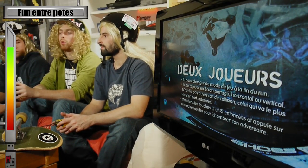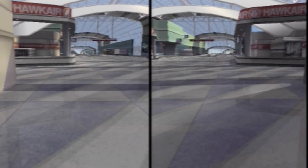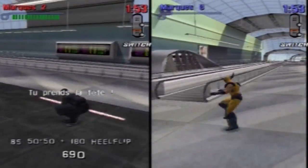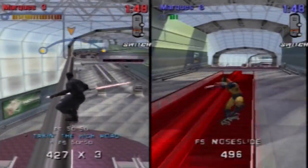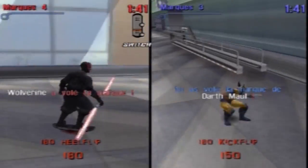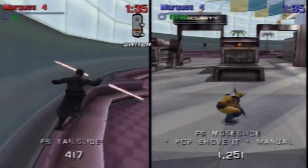You have 'King of the Session' where you get a crown and must keep it as long as possible. We're going to choose Graffiti mode. In Graffiti, you have two minutes and each player does tricks. Whoever does the biggest trick on a spot colors it their color. The other player must come and do a trick worth more points to recolor it. The goal is to chain tricks without stopping to colorize everything. Whoever has the most spots of their color at the end wins.